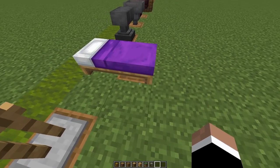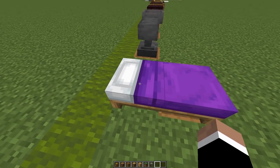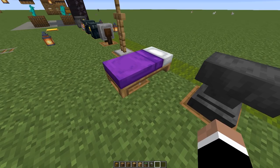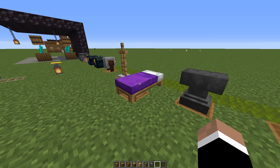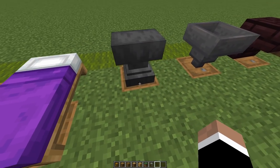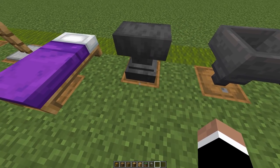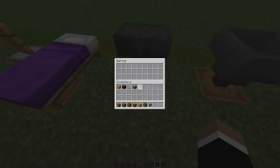Here's another sneaky trick — you can put a barrel right underneath a bed, either on the foot or the pillow portion. It doesn't matter; in both cases the barrel can be opened from either side, and it's a nice little way to hide your barrel. Anvils are another block that don't fully reach the edge of the designated block size in Minecraft, so you can also access barrels from underneath an anvil.